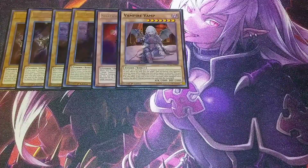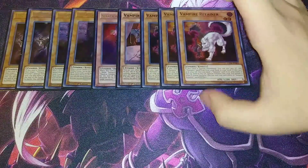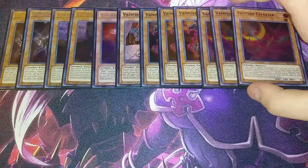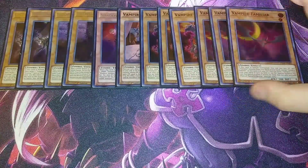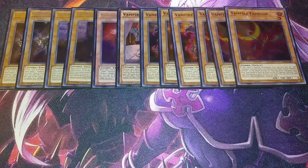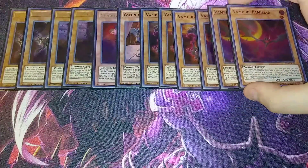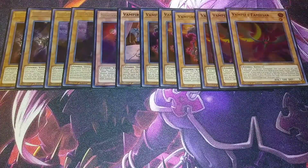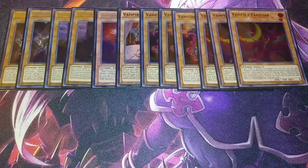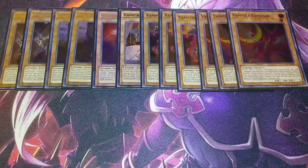I don't know why more people don't play Vamp. It's a little hard to play, but we have Vampire Retainer and Vampire Familiar in the deck which you can normal summon from hand to get her to steal an opponent's monster. Both of these do the same thing: if special summoned, pay 500 life points to add either a vampire spell/trap (Retainer) or a vampire monster (Familiar) from your deck to your hand. You can also send a vampire card from your hand to the grave and special summon this card from your graveyard — but banish it when it leaves the field.